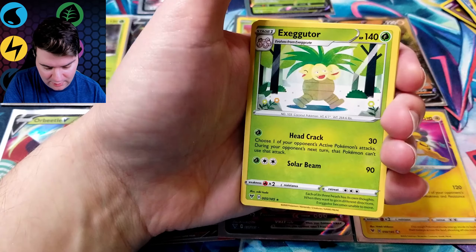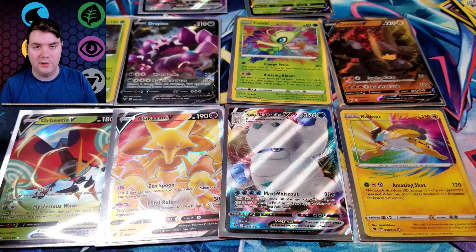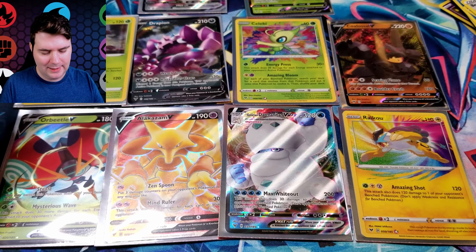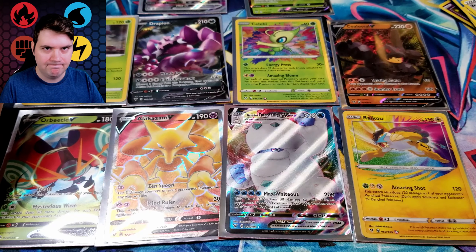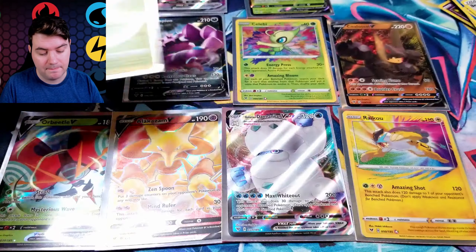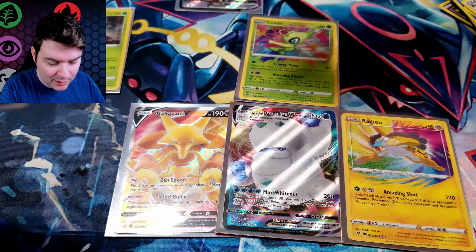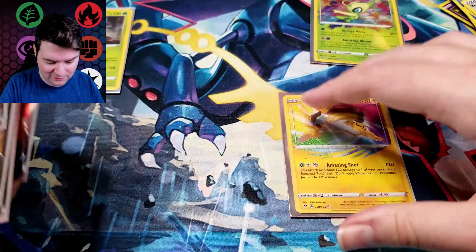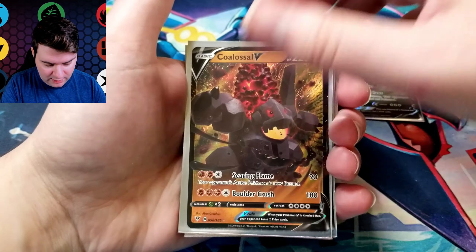Mudbray, Slugma, Whismur, Exeggcute, Mightyena — might be my favorite artwork in the whole set. There's the Aegislash VMAX — sadly I already had that one. It's not a Pikachu. Last pack. I guess I'm going to have to resort to buying them individually — didn't want to have to do that. These Pikachus are expensive because they're hard to get. Exeggcute, Woobat, Beldum, Blitzle, Milcery, Bayleef, and Executor. And no Secret Rare again — this is two boxes now with no Secret Rare. How am I supposed to get all 18 Secret Rares when they only come one per box?